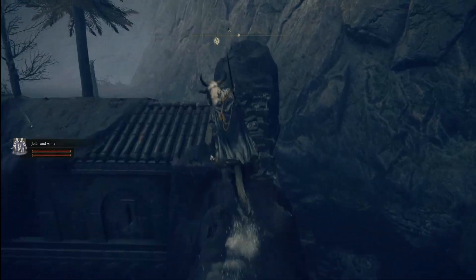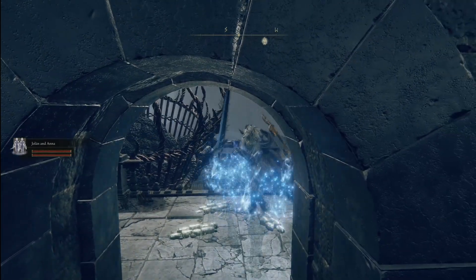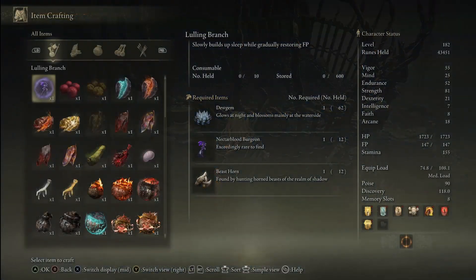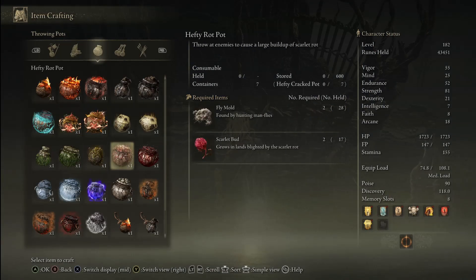Loop around here, take this scaffolding around, and hop off right here. You'll see notes everywhere saying hey, throw something. So now I'm just going to go to the crafting menu and make a hefty pot — right here.